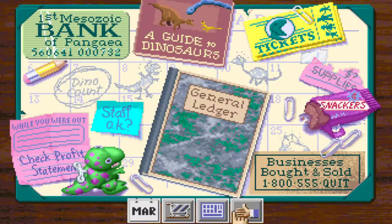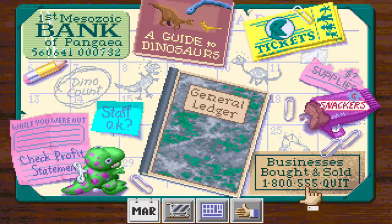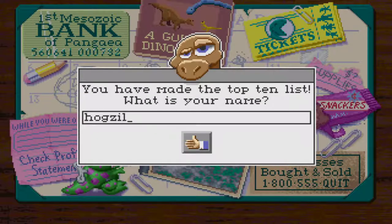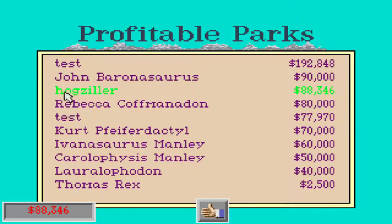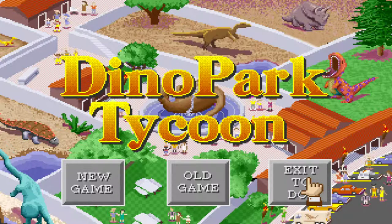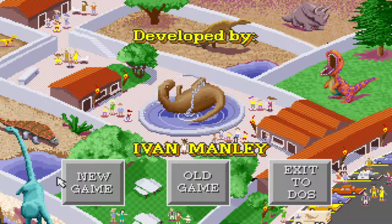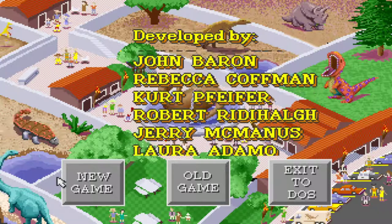What you do when you're done with this game is, if you want to save the game, you click this button here and have the option to save. Otherwise, you can do 'businesses bought or sold' — are you sure you want to sell your park? I made the top ten list. I am Hogzilla. As you can see, a couple test runs were above it, as I played a little more and a little less to make sure this game still worked. I made $88,346, which puts me in third. This one I played for a couple hours at least, that's why it's $192. That is Dino Park Tycoon. If you like what you saw in this video, go ahead and hit that like button, and if you want to share your experiences of playing this game in school or out of school, go ahead and leave a comment. Please consider subscribing. Thank you for watching. Bye.